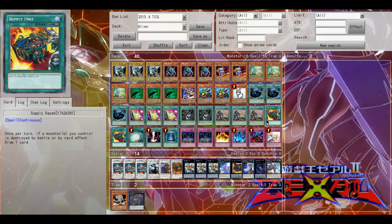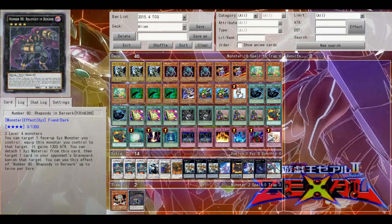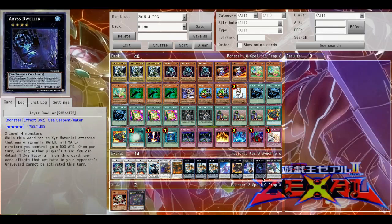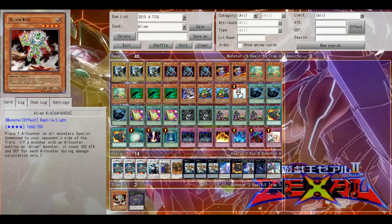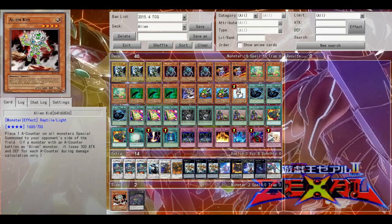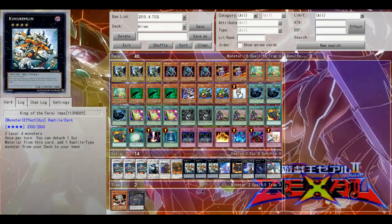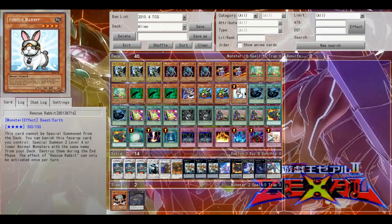I've considered taking Viper's Rebirth down to one but I need it sometimes, so I might put Snake Deity up to two if that happens. Snake Deity is fantastic — I would not take it out of the deck. Supply Squad is necessary, maybe because of Snake Deity. Berserk is pretty important and you can definitely side it in. Alien Kid is another rank four, also a reptile and light, and he helps with the A-Counter plays you have with Golgar. Alien Dog does it better but Alien Kid is level four and can be a target for Ammonite, which is why he's in the side.